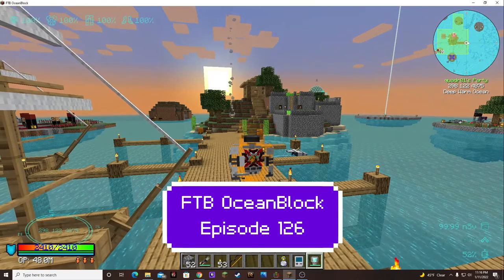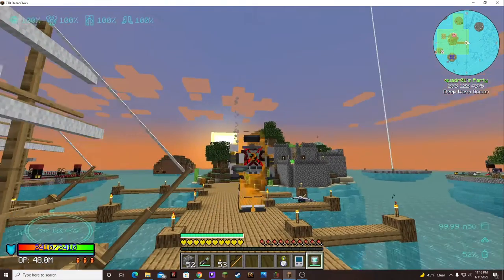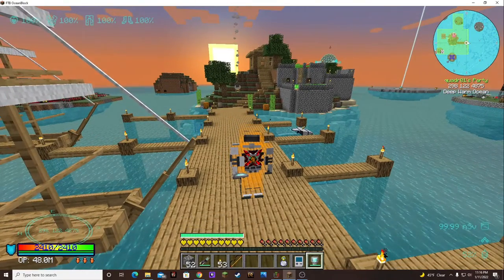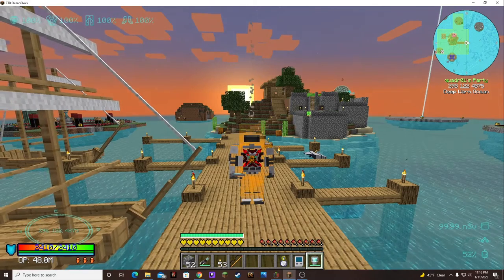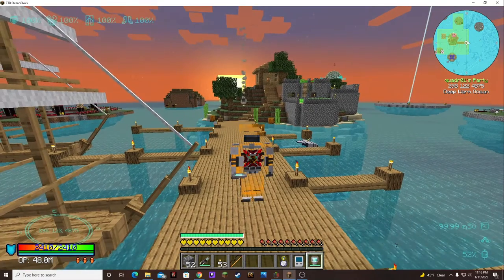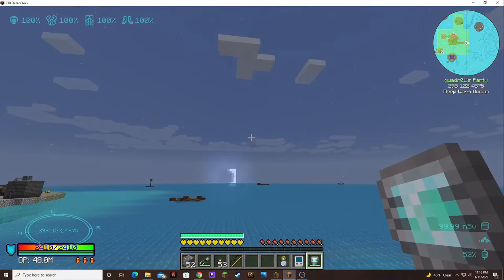Hello and welcome back to Double O Debbie. This is episode 126 of My Ocean Block Let's Play. In today's episode, we're going to be trying to prepare for creative essence auto crafting. We're doing it — let's go have a look.